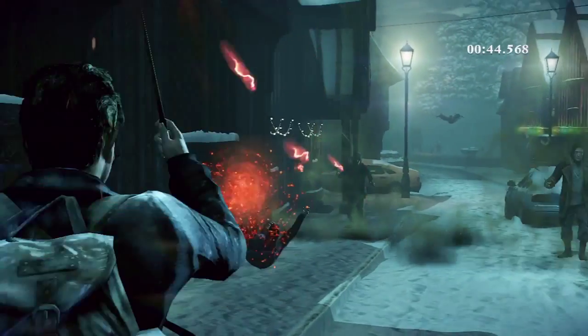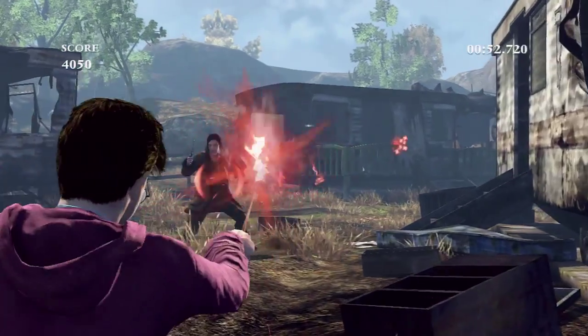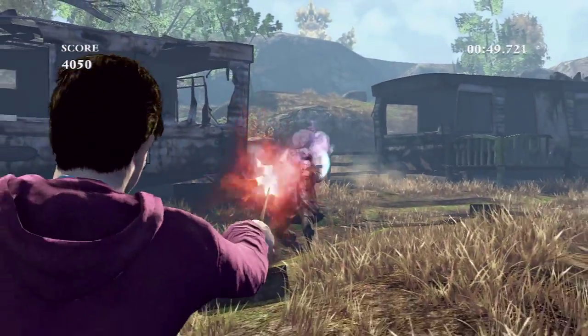When you've got a Death Eater or Snatcher in a medium to short range area, I like to use Expulso, because every one of your shots, if it hits, is going to do a large amount of damage. The trouble is, when you're in an open environment, the snatchers can move around a lot, with the result being that many of your shots could end up missing.